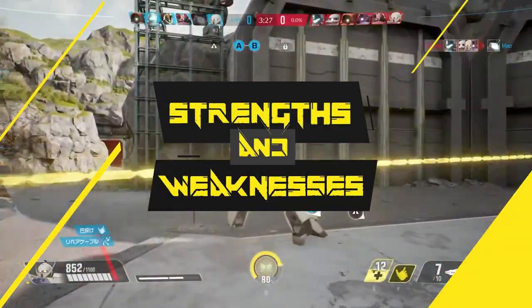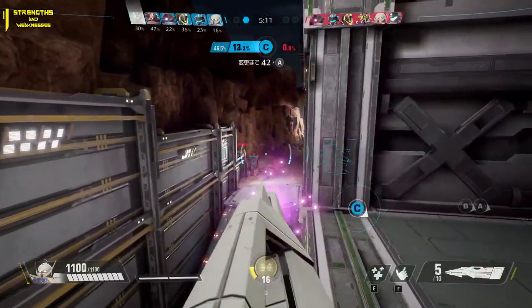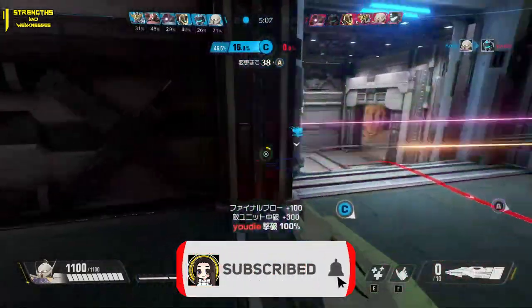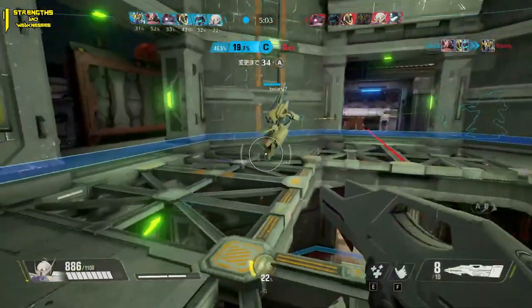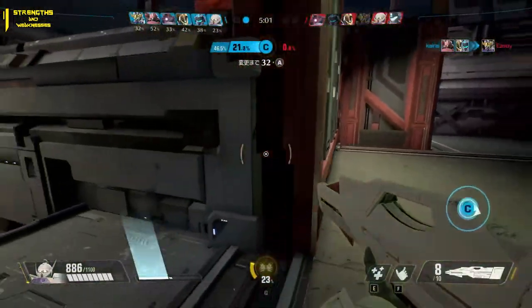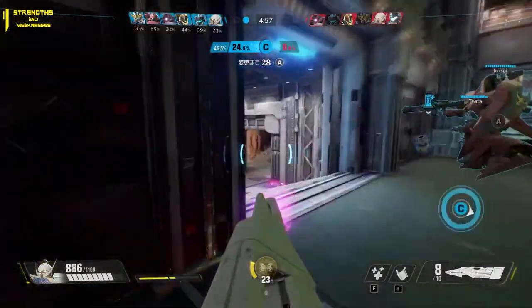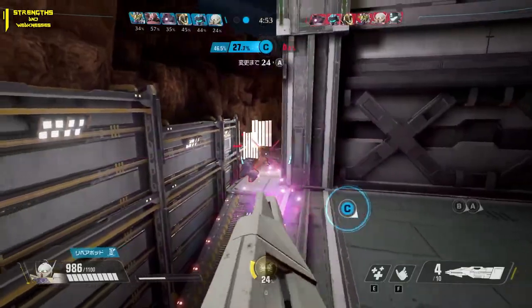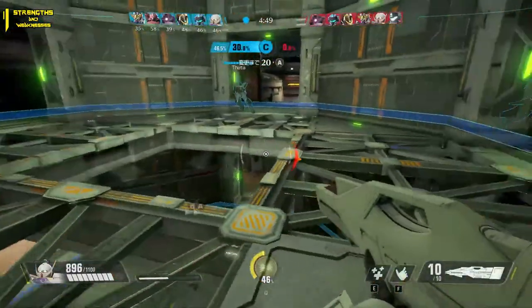Switching over to the strengths and weaknesses. Turn A Gundam has two primary sets of strengths. The first is its power as a long to mid-range sniper. Turn A Gundam has the second highest effective range in Gundam Evolution. While it doesn't quite have the one-shot potential of GM Sniper 2, Turn A Gundam still holds quite an effective weapon. Its charge projectile is fast, pierces through enemies, and has a lingering hitbox. These combined make the shot very reliable for a projectile, particularly given its high damage that doesn't fall off at range.